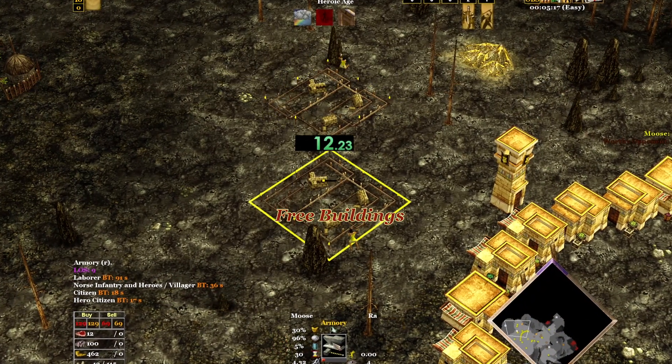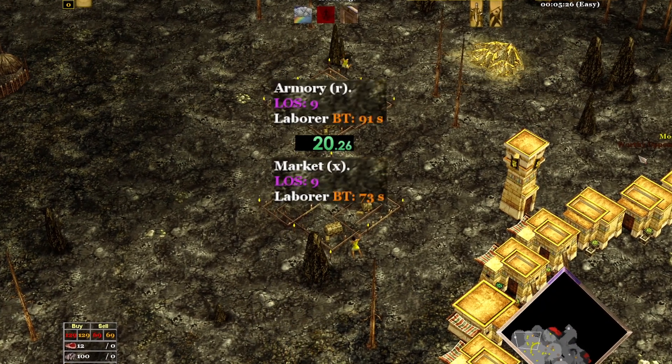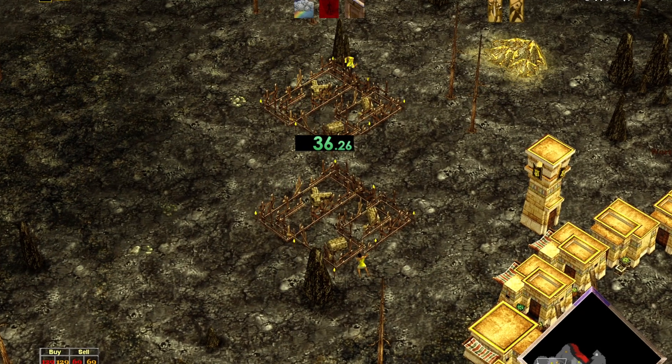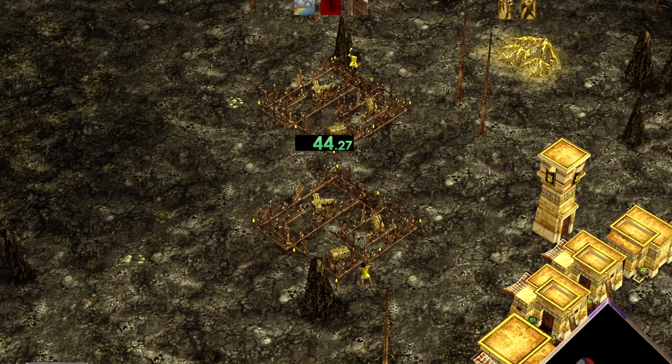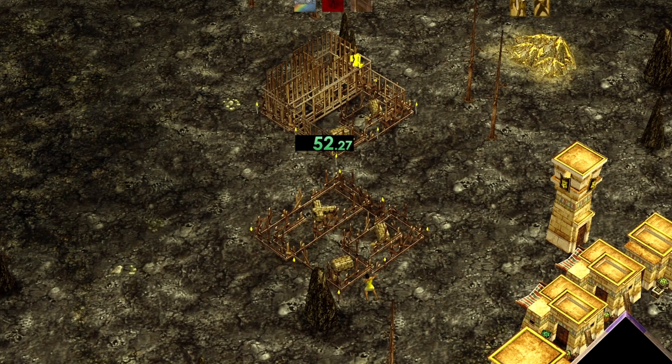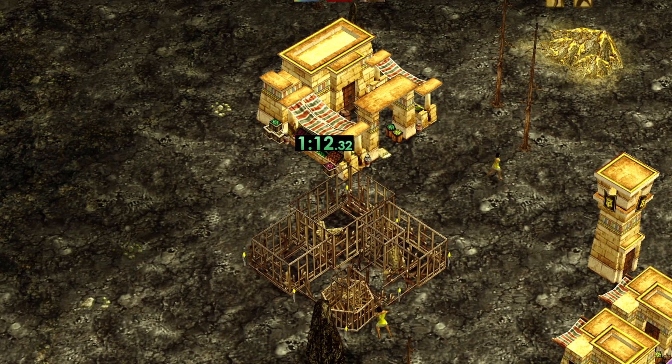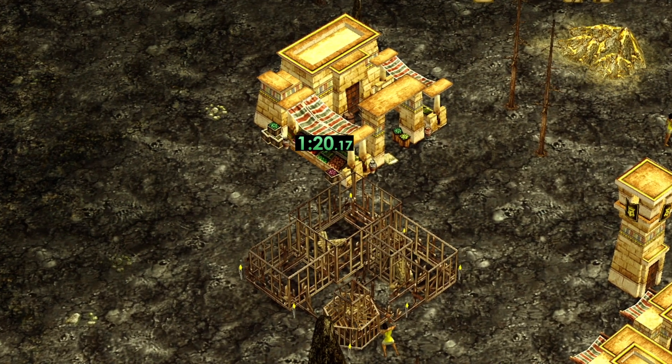Three Age-Up Buildings with Egyptian: Egyptian armories and markets are both free, but take a long time to build. As they're free and you need them to get up to the next age, the best thing to do is get one villager working on it as soon as you age up. This will stop you putting 20 villagers and a pharaoh on your market to get to the mythic age.